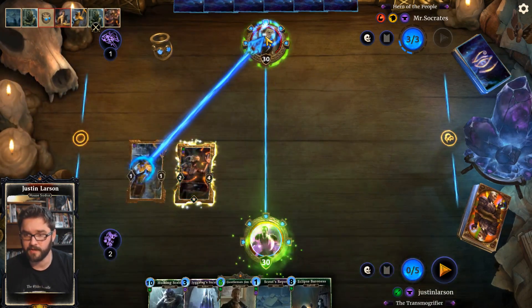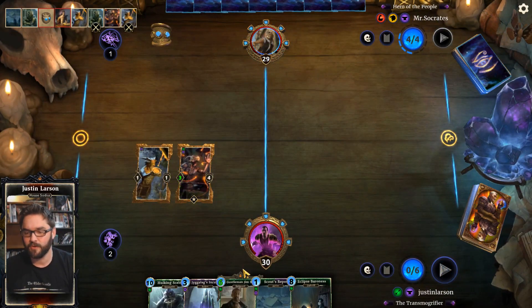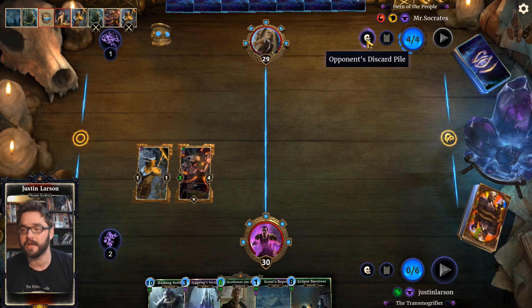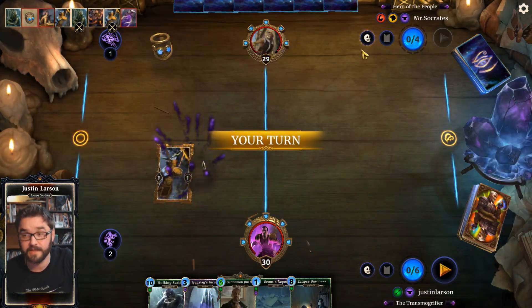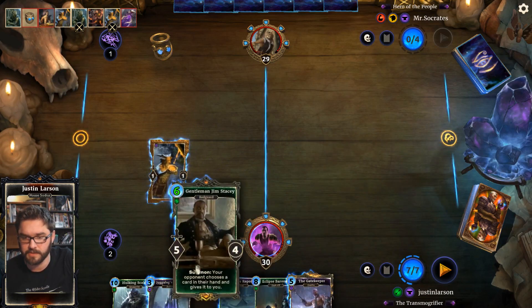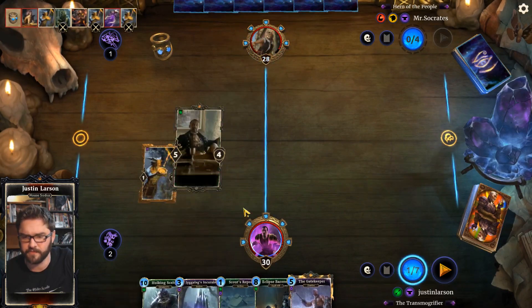We have a great curve here now, and this is the greed I was talking about. We go Jim Stacy and Scout Support next turn, Eclipse Baroness the following turn, and should have some other stuff to do by then. I don't actually think I've ever played this version of ramp scout against Doom Crag, but I think Hulking Scaling should be pretty good here. Let's Jim Stacy first for more information.